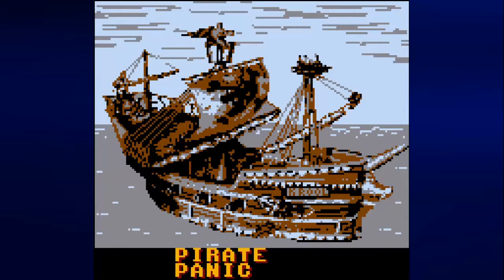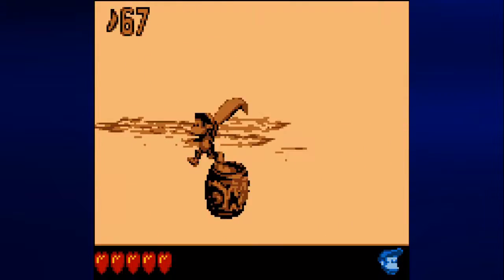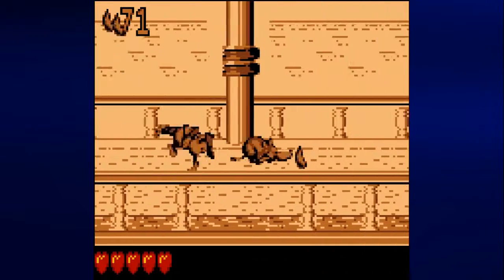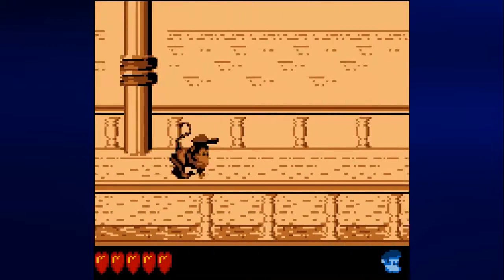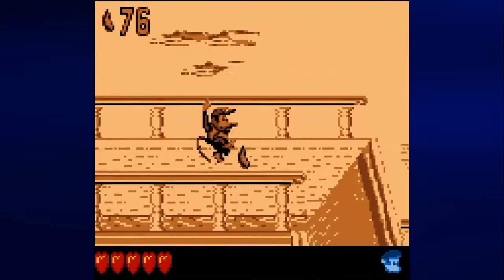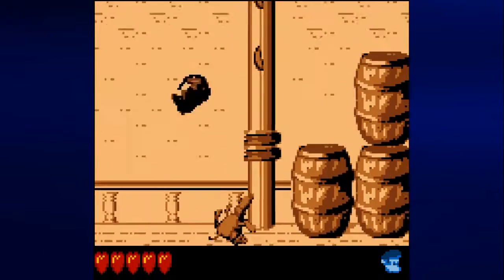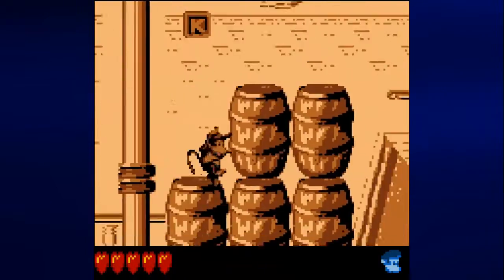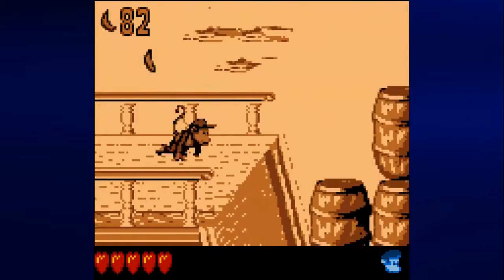I honestly didn't get everything in this stage — Pirate Panic — and I want to go through it legitimately, so here we go again. I want to be very careful here. There's the peg leg guy that I was talking about earlier, and there's the first of the Kong letters. The Kong letters are back, and unlike last time, you actually get an extra life from them, which is really good.